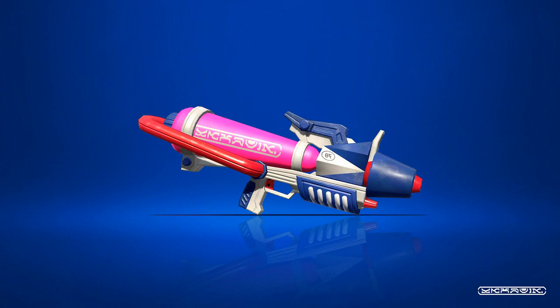Next is the returning Splattershot Pro, developed for more advanced users by the team behind the Splattershot. It has incredible precision and solid range, great for players who have a lot of faith in their accuracy and positioning. The set comes equipped with a Point Sensor Sub, and you can cover your teammates with the Ink Storm Special.